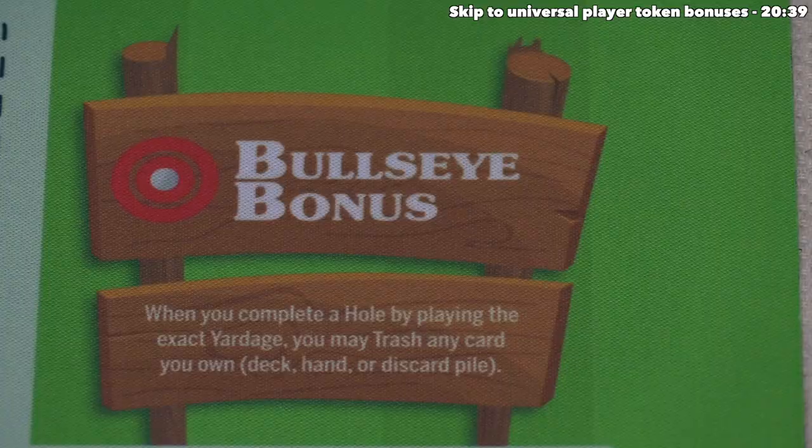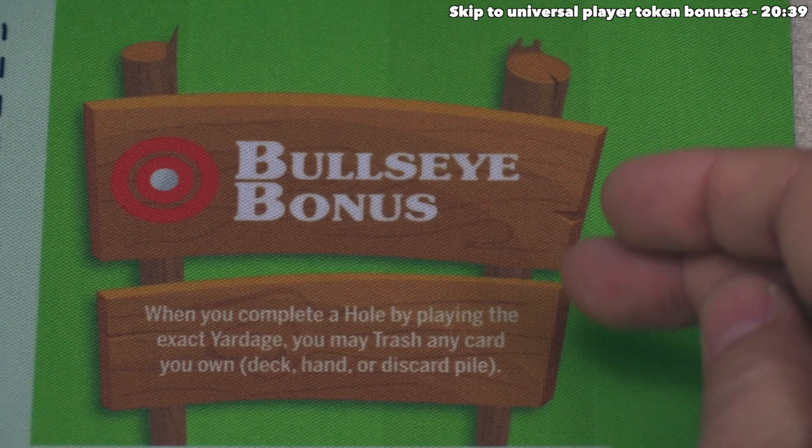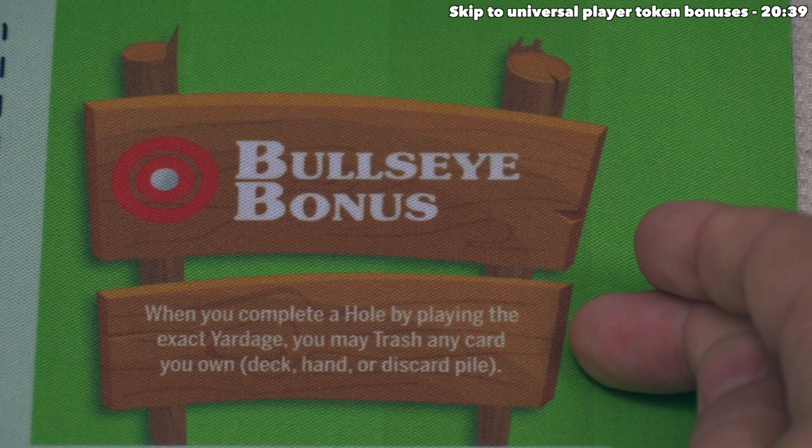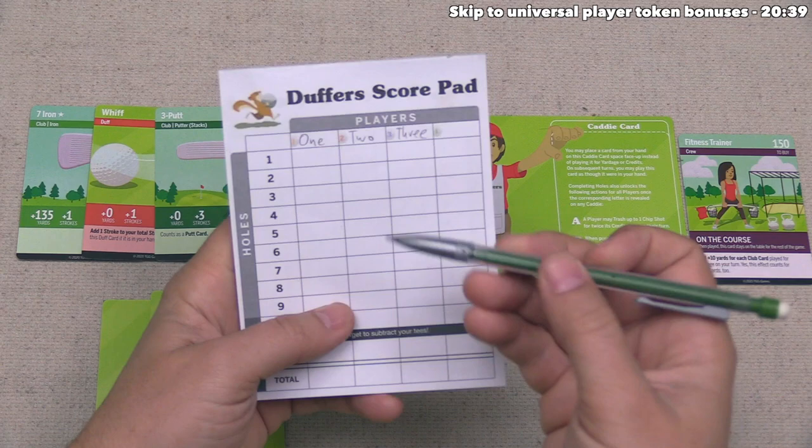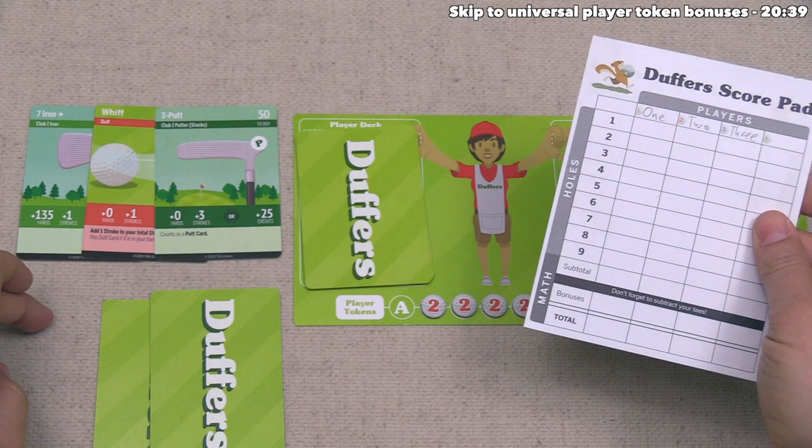Also worth pointing out: the potential for getting a bullseye bonus. When you complete a hole by playing the exact yardage, you may trash any card you own — from your deck, your hand, or your discard pile. The final thing player two needs to do is track their strokes onto the score pad. This was hole number one, and they have three plus one plus one, or five strokes total, so they log five strokes.